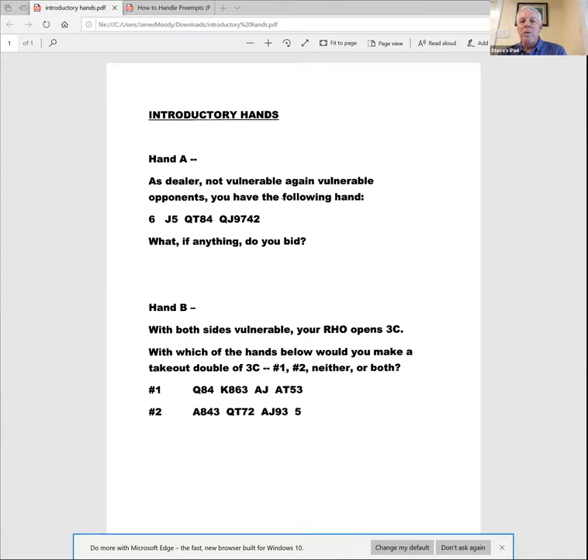This is the world we're living in with preempts in modern bridge. You used to need two of the top three honors and a seven-card suit — hyper-disciplined requirements. That's just not the way the game is played anymore, especially at the expert level. One thing that makes this hand especially attractive for a preempt: it has 10 cards in the minor suits. The opponents have the points and the major suits, so we open three clubs and make them work.